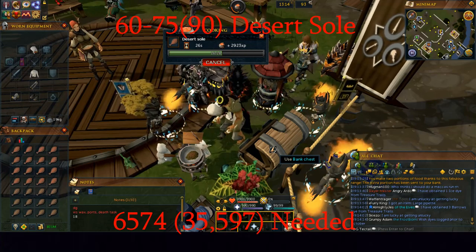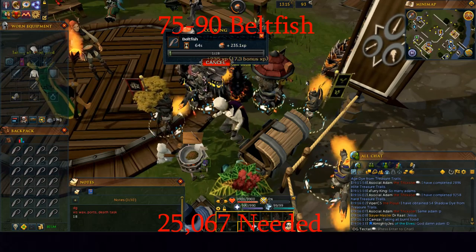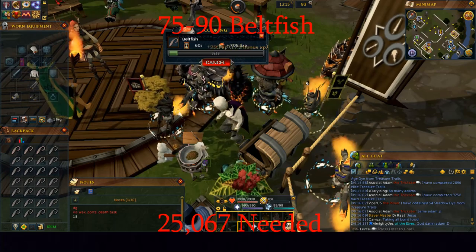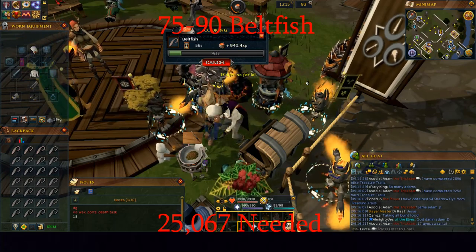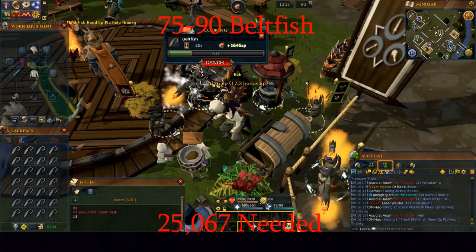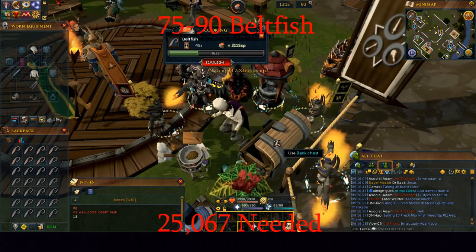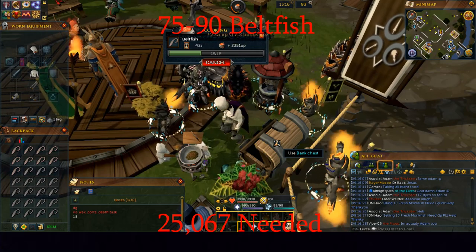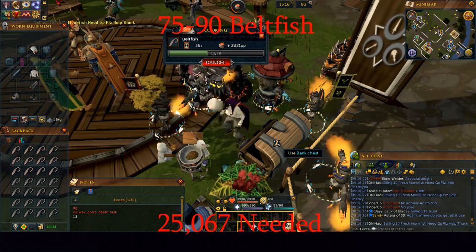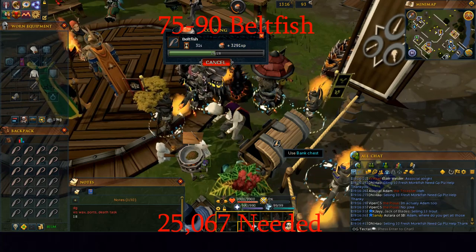It's about 6,500 to 35,000 desert souls you'll need to cook up in this range. If you do have a couple million GP saved up, I would recommend using belt fish from level 75 to level 90. It gives an increase in XP up to 165 XP per cook, but you do increase the loss to about 200 GP per item, making it about 1 GP per XP. That's a big increase in cost over desert souls, but it reduces the total cooking attempts to about 25,000, saving you about 5–6,000 cooking attempts and maybe 3 hours.